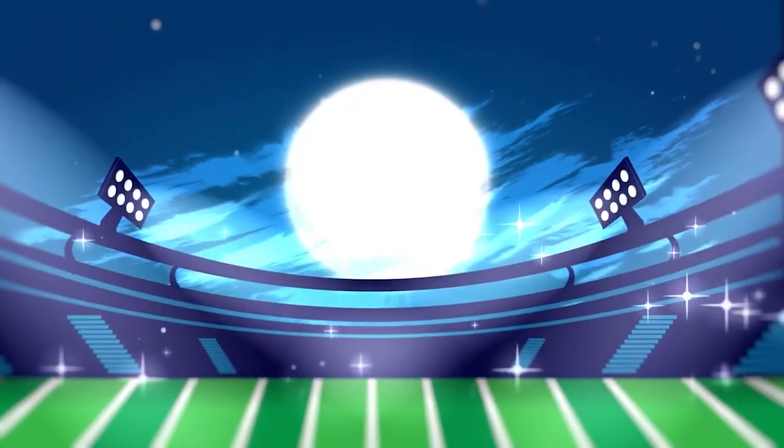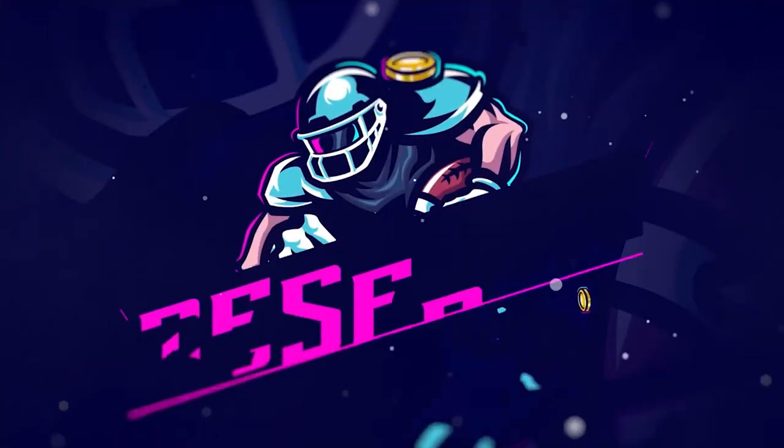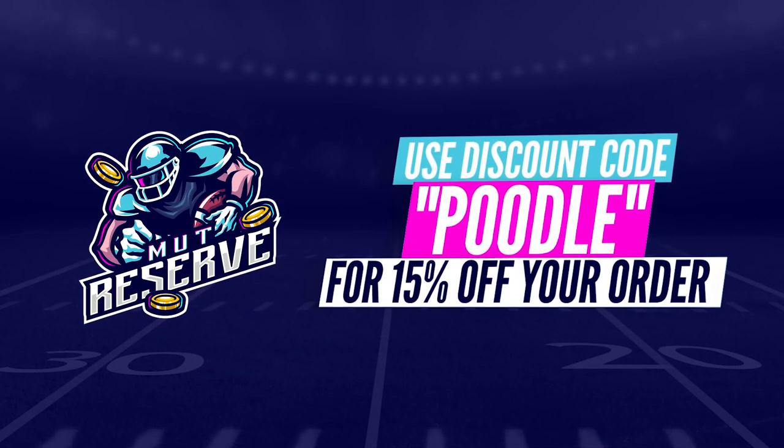Fast, cheap, and reliable coins — look no further than my sponsor, MuntReserve.com. Heading over to MuntReserve.com, they're awesome to work with. They've got super cheap, fast, and reliable coins. Make sure you use code Poodle at checkout for an additional 15% off your order.